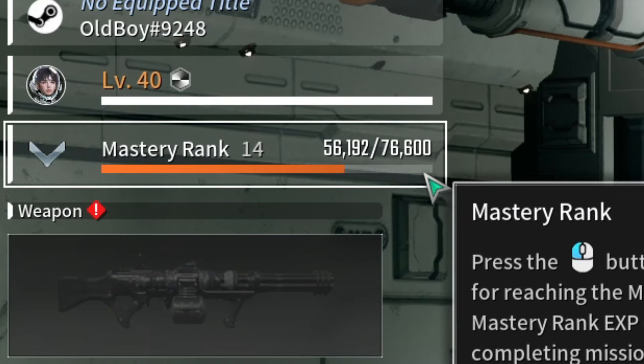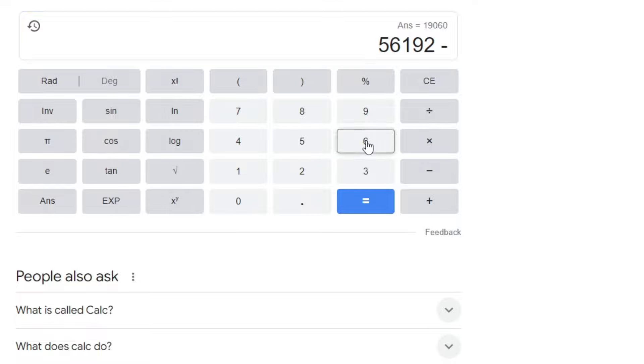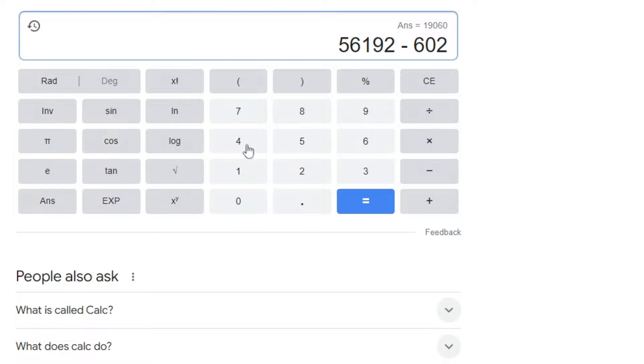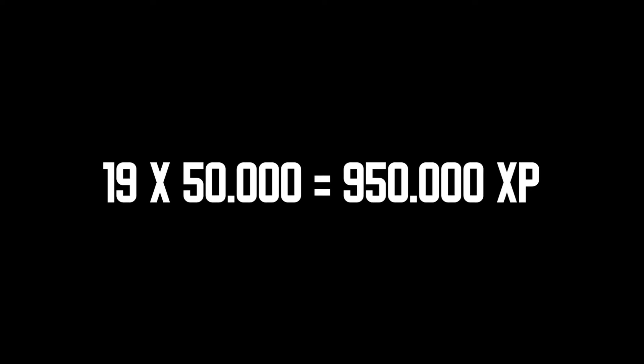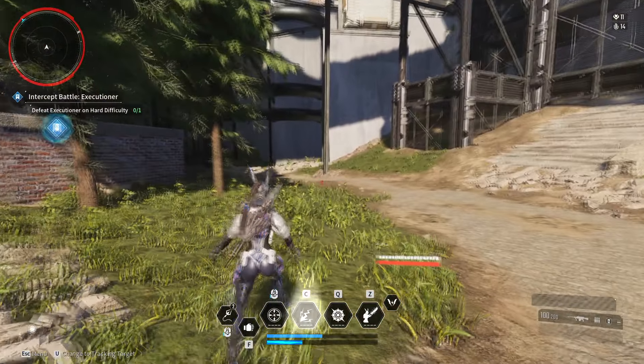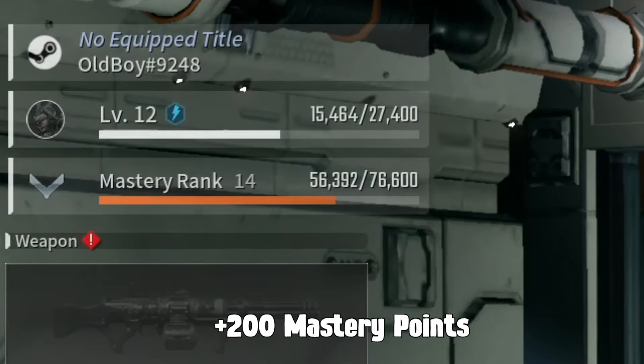When I started to level up my new hero, I had 6,000 mastery rank experience. After fully upgrading my hero to level 40, I had 56,000 experience. That means leveling your hero from 0 to 40 gives you 50,000 mastery rank experience. We have 19 heroes in the game, so we can farm 950,000 experience with this method.